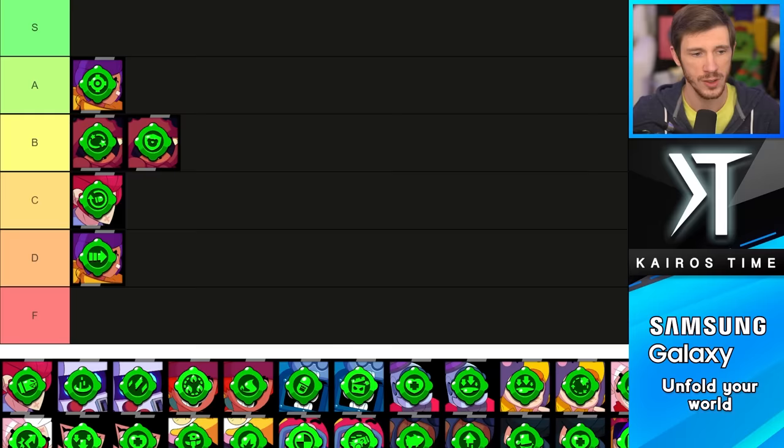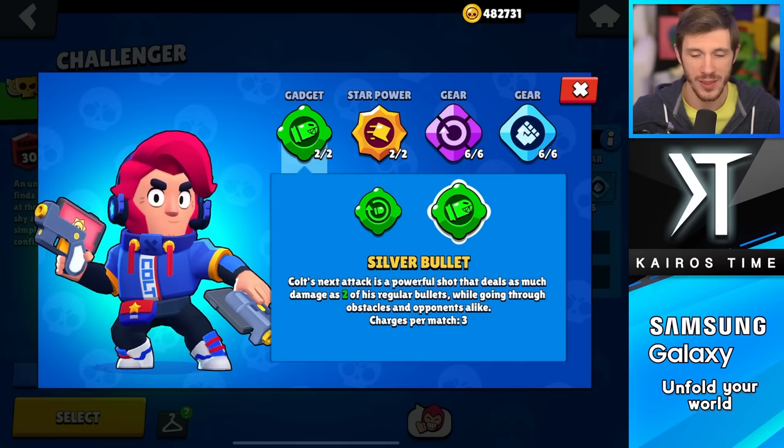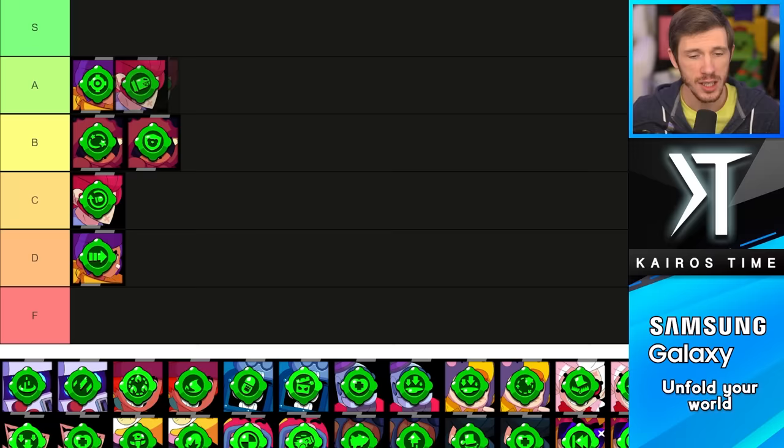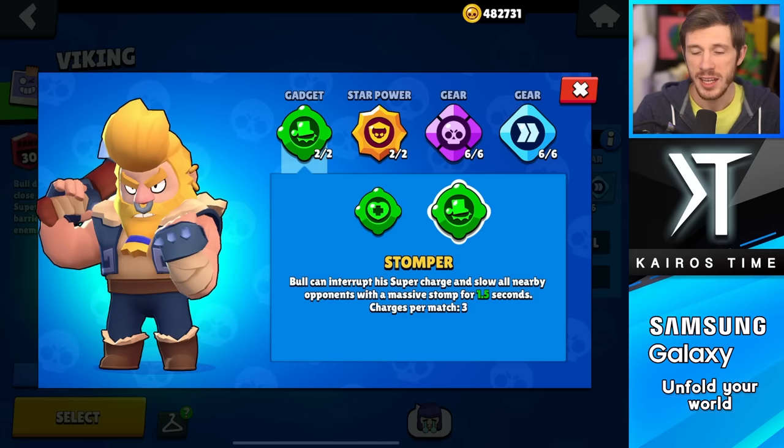We have Colt, and I like his Speed Loader, but it's only good in like one game mode, so I'm putting it in the C tier because it's only really useful in Heist. Then you have his Silver Bullet, which can break walls whenever you want to. You don't even need his super, and it can hit multiple targets, so I'm putting it in the A tier.